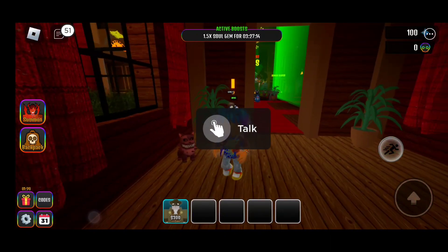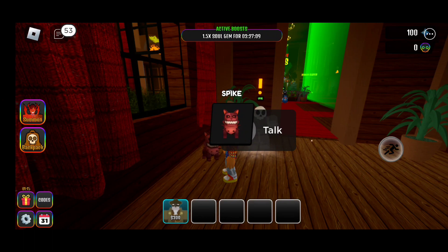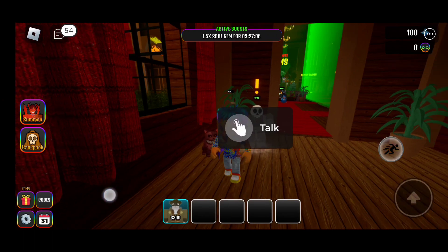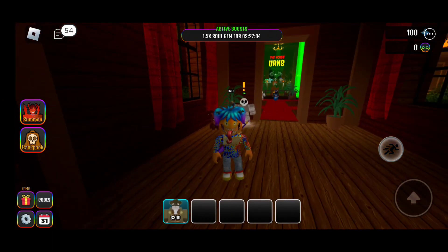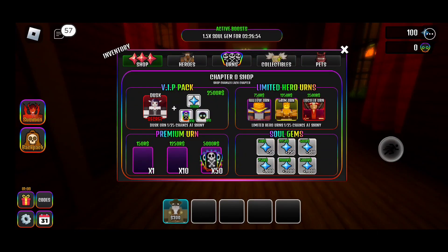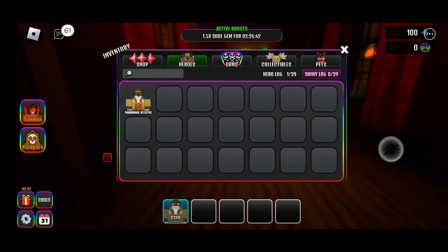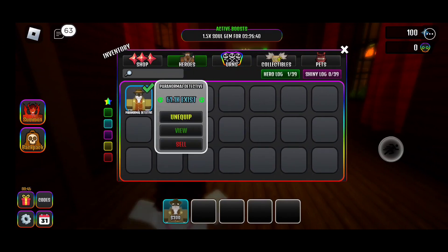Let's claim the dog Spike — I wasn't able to get him in the last server. Spike, welcome aboard! Now how do we spawn Spike — does he actually do anything or is he just there for company? Let's go to the backpack. Here's the slot for pets. Let's equip Spike. We also have collectibles, urns, and heroes in here.